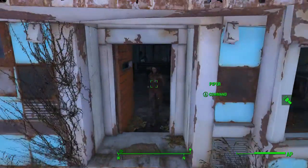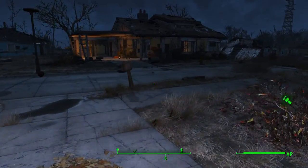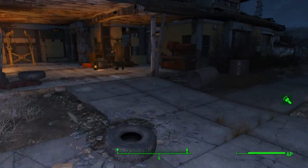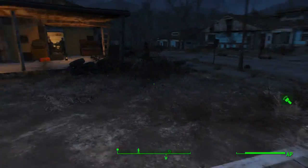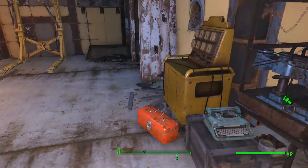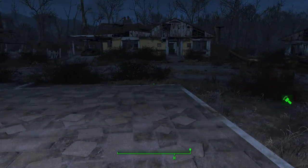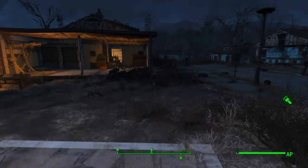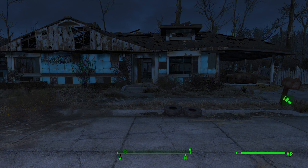Maybe I'll do the Paladin Danse power armor trick off camera to max out Piper's affinity. I didn't do that on my main profile which I kind of regret. In the next episode we'll probably head toward the Glowing Sea, do the Minutemen stuff for a few episodes, and once Piper is maxed out I can take Preston out instead. That's gonna do it for this episode - a little shorter, but I hope you all enjoyed. Catch you next time!